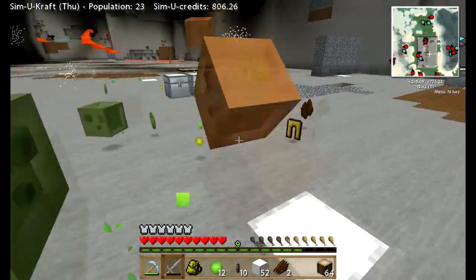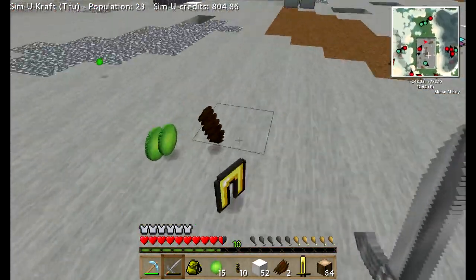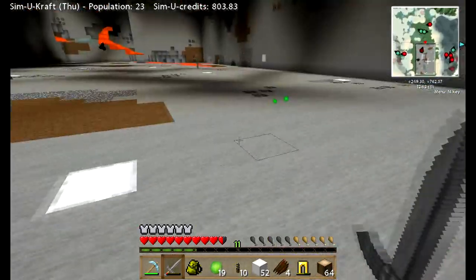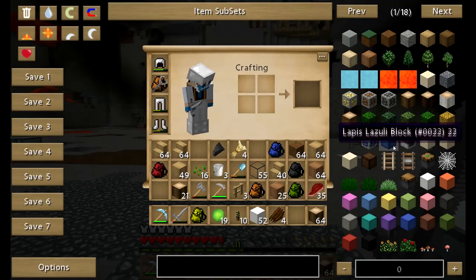There we go. Oh great, we need golden trousers. A bit of a lag spike there. And there we go — let's look at these trousers, they're not even enchanted. You can go away.